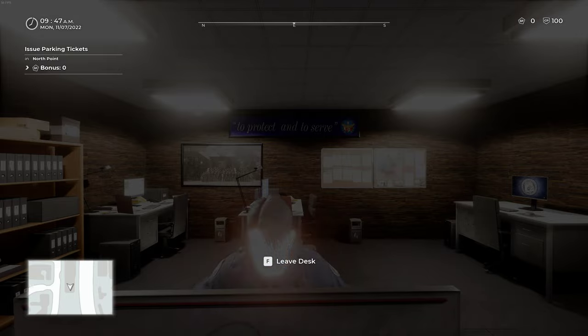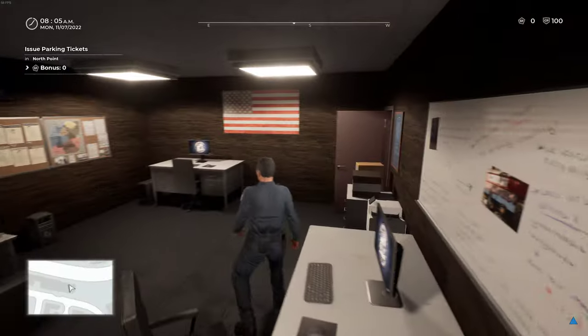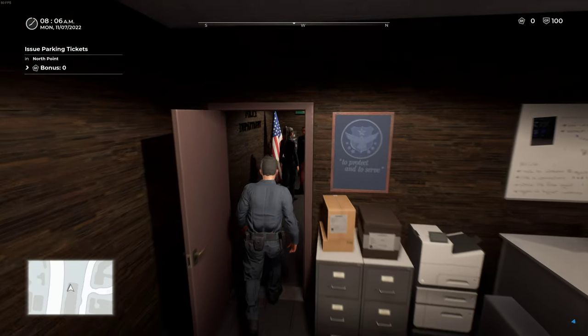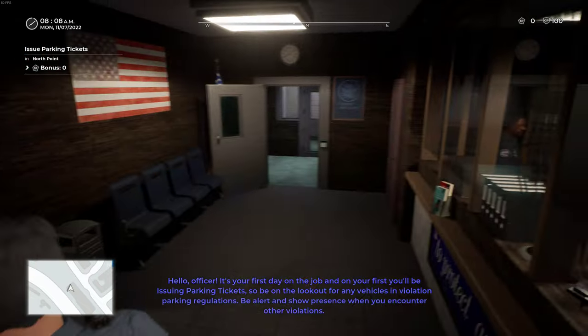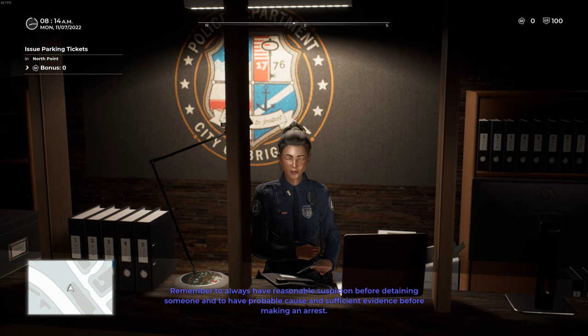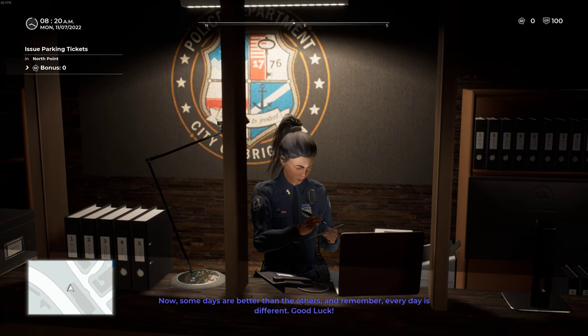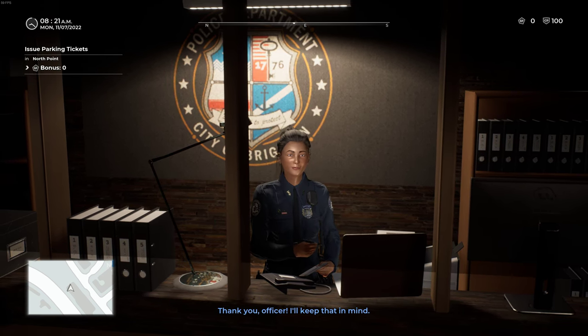Just loading up. Danny's leaving his desk — he's walking out the door. A briefing: 'Hello Officer, it's your first day on the job and your first shift is to issue parking tickets. Be on the lookout for vehicles violating parking regulations. Always remember to have reasonable suspicion before you detain someone, and probable cause with sufficient evidence before making an arrest. Every day is different — good luck.'